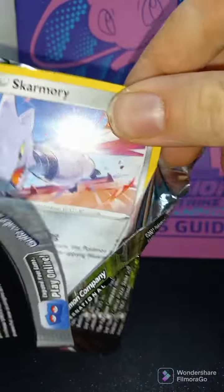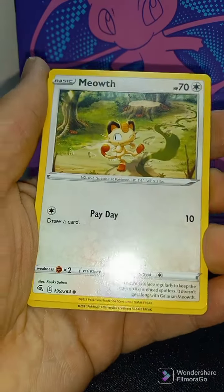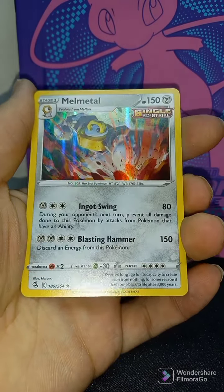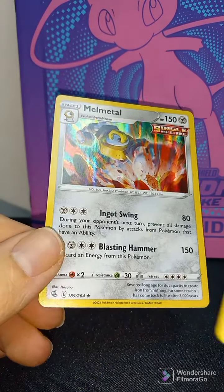Pack number seven, Fusion Strike. Code card, card trick on the front. Cramorant, Diggersby, Sinistea, Skarmory, Shelmet, Pulsle, Munna, Meowth. Reverse Holo Toxtricity. Melmetal, Holo. As always, thanks for watching. Be sure to leave a comment below. Toxtricity — hmm.